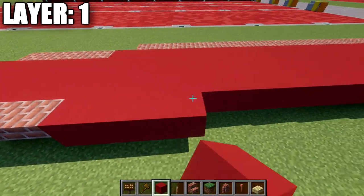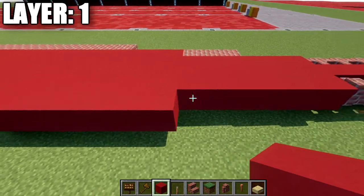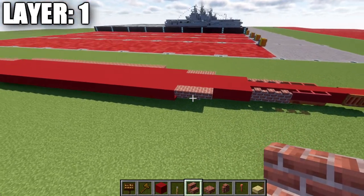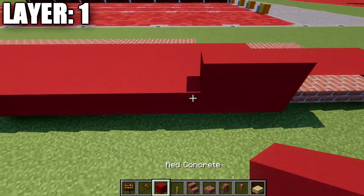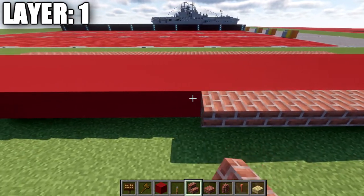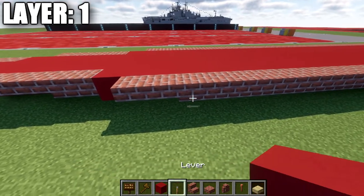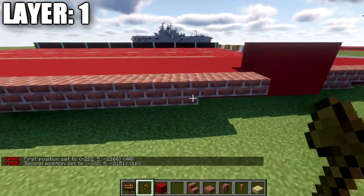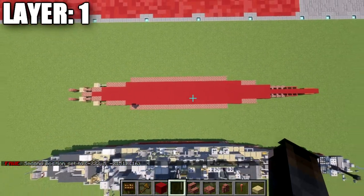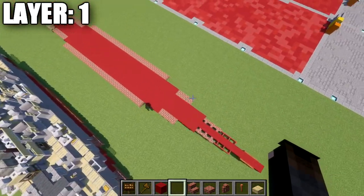Then take your red concrete and go forward 24 blocks. Place down two brick upstairs and then a brick top slab to bring us to the front of the ship. Coming off this row, count back to the fourth block and place down two brick top slabs, followed by 16 brick upstairs downstairs, then two brick top slabs on the end. You should have a total of 16 stairs and two top slabs on both ends. Take some time to make sure both sides are copied over, and once you're sure everything is good, that completes layer one.